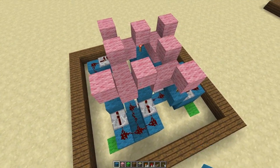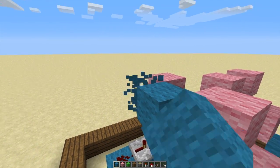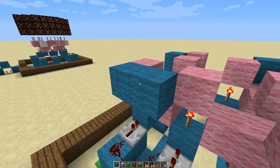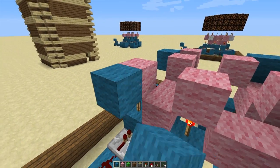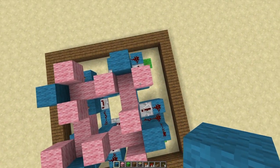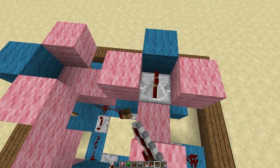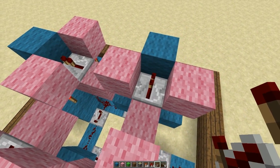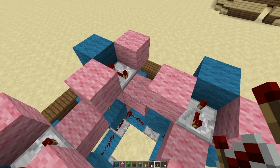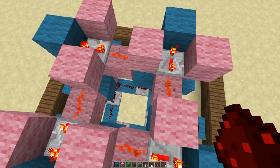Now, one more block — I'm going to change the color yet again because this is another input block, going back to blue. These are on the facing outside of our unit. I'm placing a third block. So now you see you have a little one, two, three pattern on each side. The reason I colored these blue is because we're going to have a repeater going into them. They may flicker — that's okay. These are all set to full delay, 4 ticks, just like the bottom repeaters. We can link them up with redstone and they will all light up.